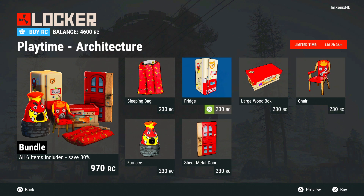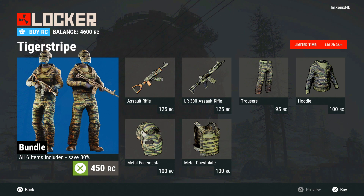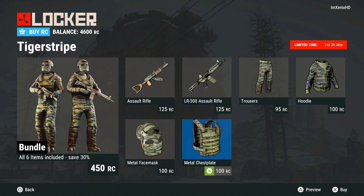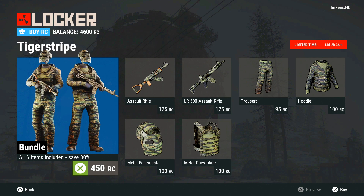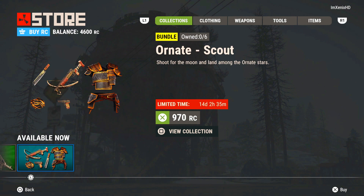I'll take it for the time being I guess. There's a Tiger Stripe bundle and that's 450 RC. I like this one a lot — it's pretty much your whole kit that you're gonna be wearing. I think this is definitely gonna help you blend in if you're trying to have gunfights from the trees or in a super grassy area. This will definitely help you blend in, so it might actually be beneficial in game — not just look cool.